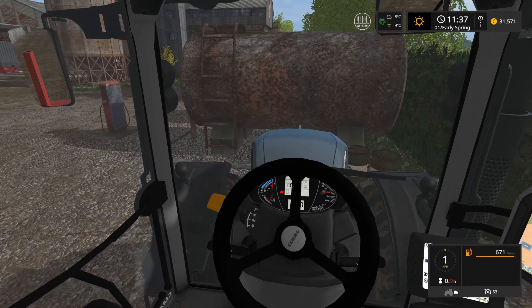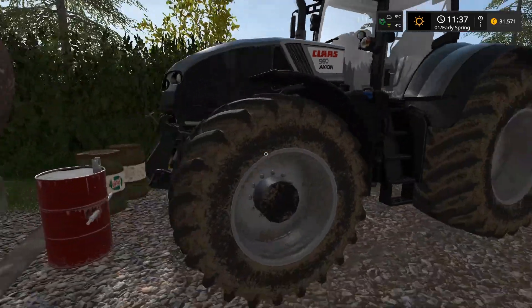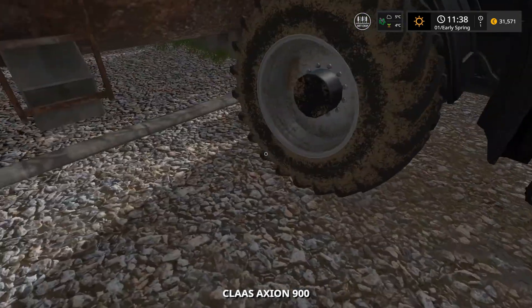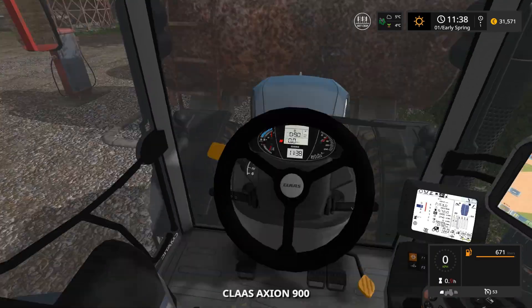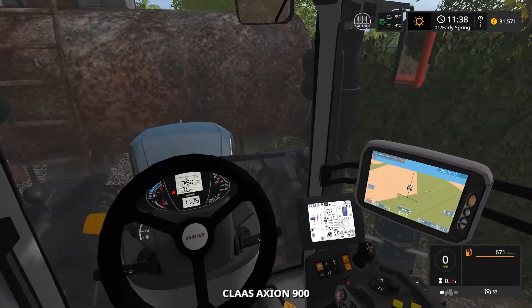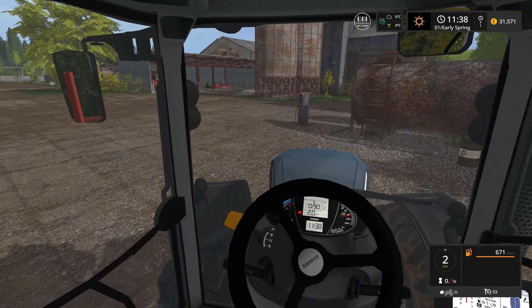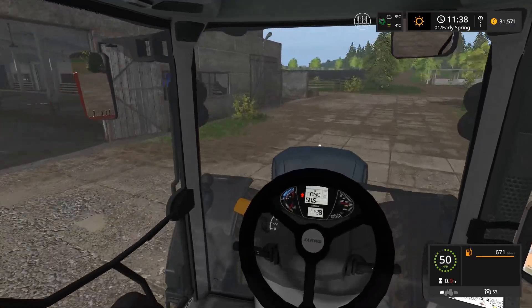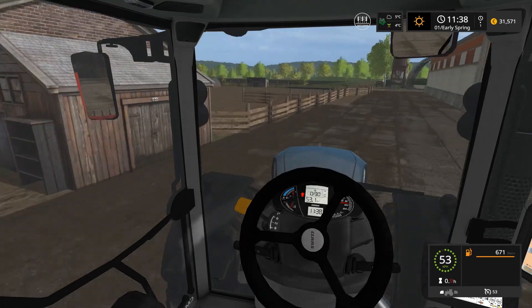Let's take this red one. Let's see if we're close enough. Not quite. There we go — we'll go for that. So we're going to head over to Field 14, which is just over here. We're going to have to start preparing this, ready for planting.